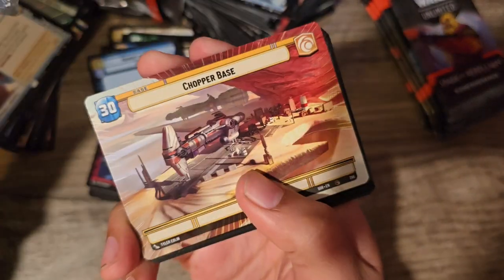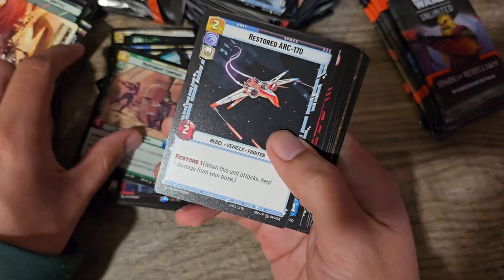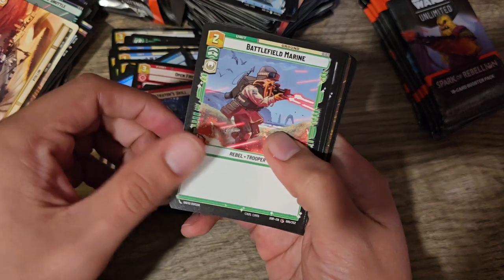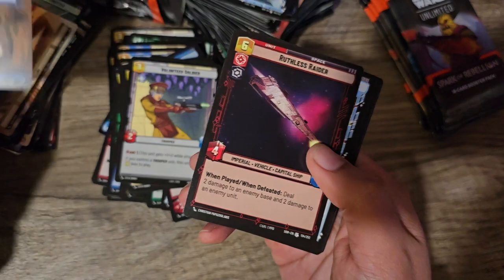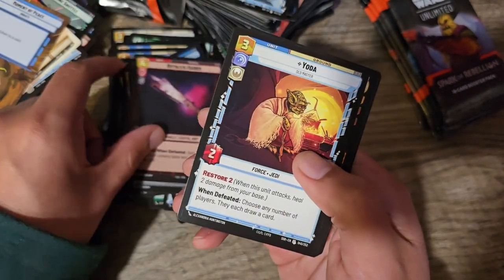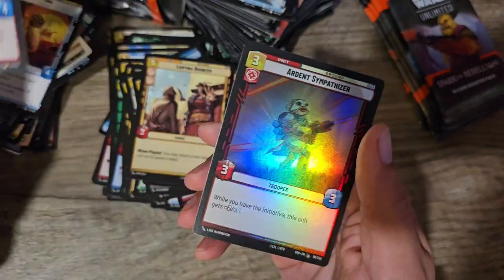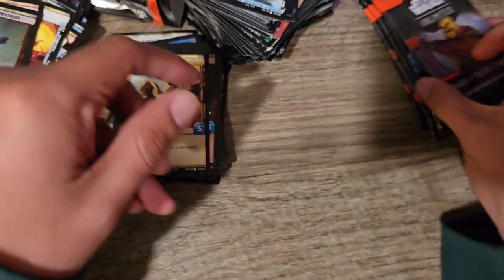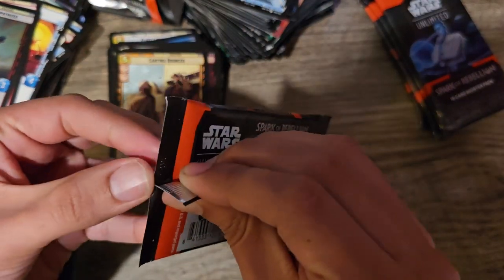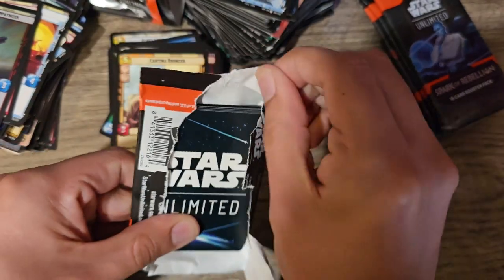We got Krennic. We got Chopper Base Full Art. Open Fire. Mercenary Company. Restored Arc. Battlefield Pathfinder. Rogue Operative. Moment of Peace in Full Art. Ruthless Raider. Yoda again. Cantina Bouncer. We got Saw Gerrera as the rare. And Ardent Sympathizer as our foil. Ardent Sympathizer — it's not the same as 'symp,' do not think that I think it's the same.